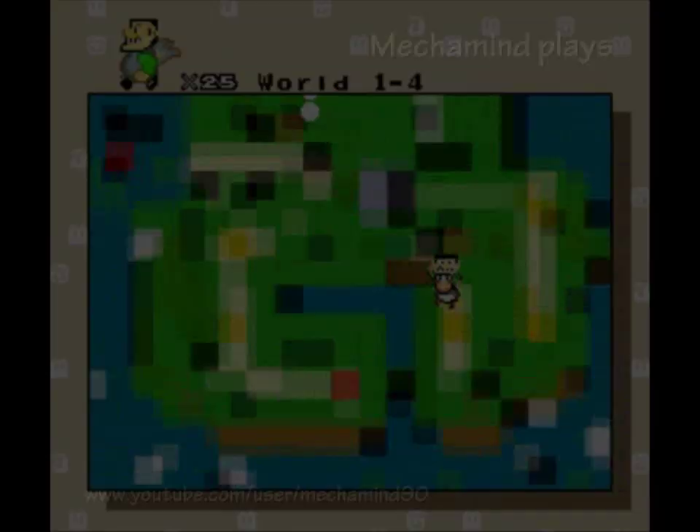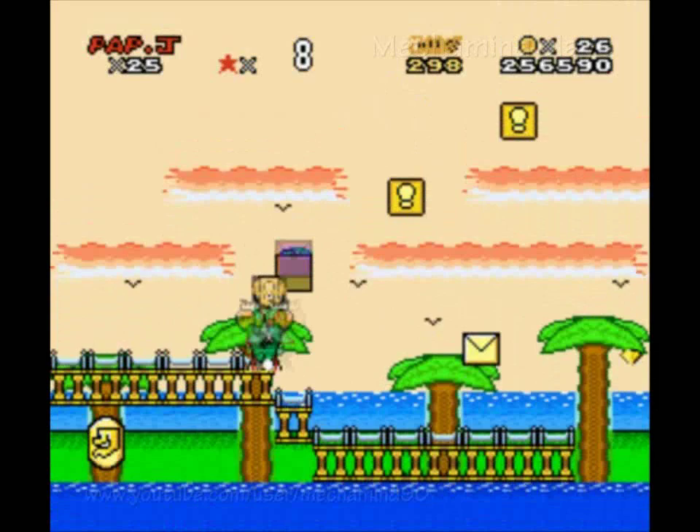Welcome back to Paper John World. Now let's enter World 1-4. So that's what the yellow switch blocks look like.